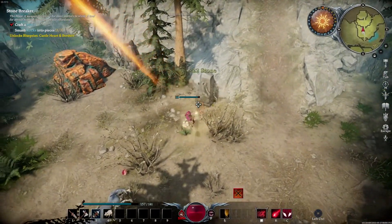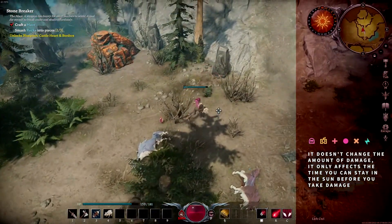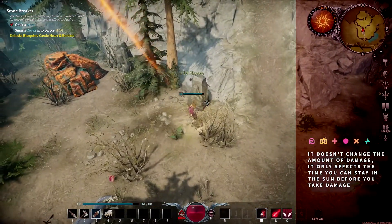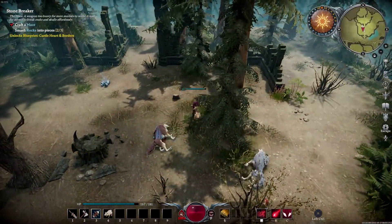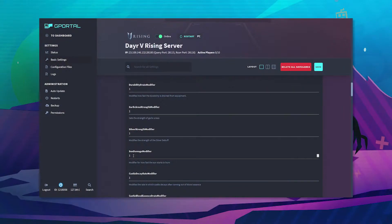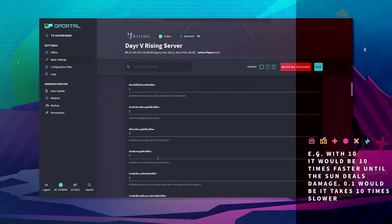The sun damage modifier does not really change the amount of damage — it only affects the time you can stay in the sun before you take damage. So for example, if it would be 10, it'll be 10 times faster until the sun deals damage.